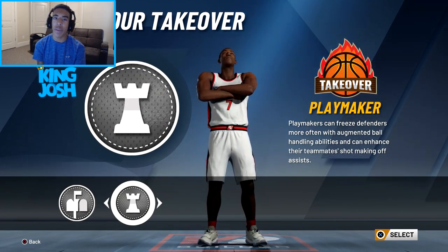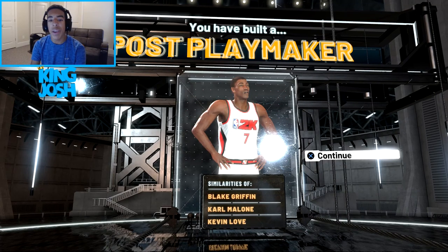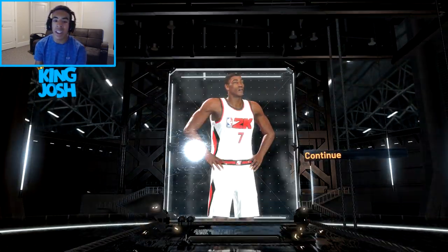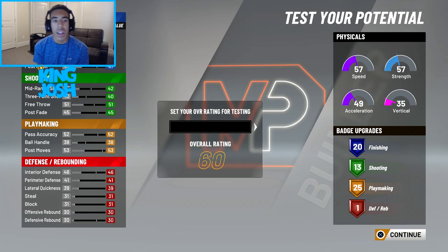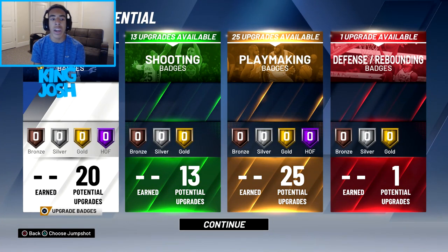For takeover, of course I'm going playmaker. 2K says my build is a post playmaker, and I'm compared to Kevin Love, Karl Malone, and Blake Griffin — I like that a lot, especially Blake Griffin since he's actually my favorite power forward right now. For the overall rating, the first time I tried this player I made it a 93, but I'm going to make it a 99 since I had a 99 in NBA 2K19 and I want to see the max potential of this build.